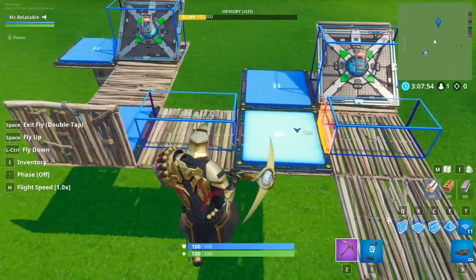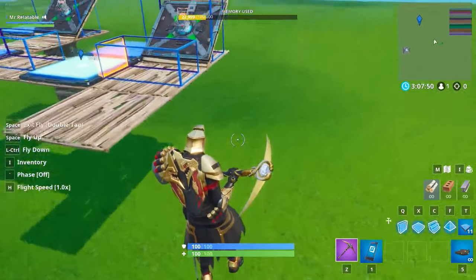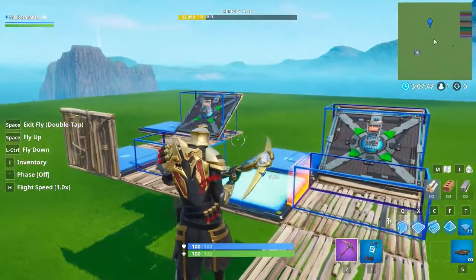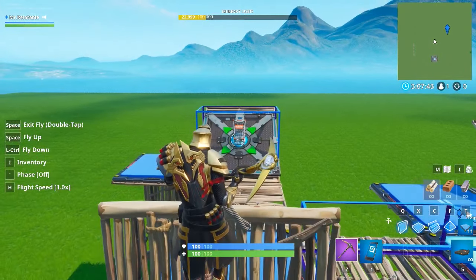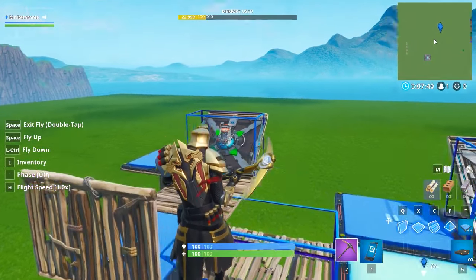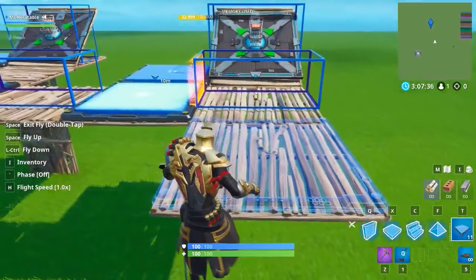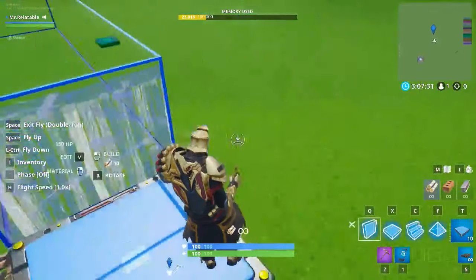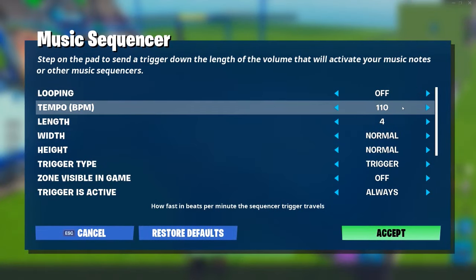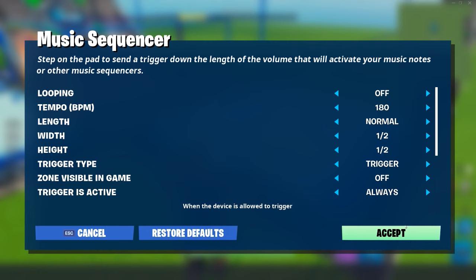Now this is pretty much all that you need to do for a combination lock - you're just going to want to keep expanding this outwards. Each shopping cart counts for one input, so we have two inputs currently and I'm going to be putting a third one. Put a music sequencer at the end of the L, similar to what we did over here, as well as putting a wall on the back side of it. Tempo BPM is up to 180 yet again. Length is going to be normal. Width and height both on half.